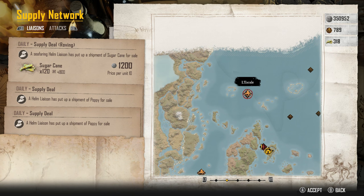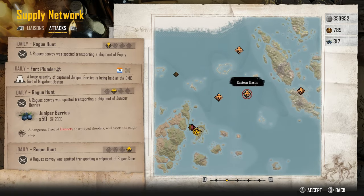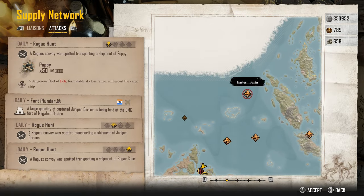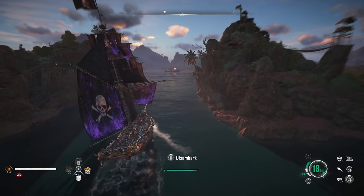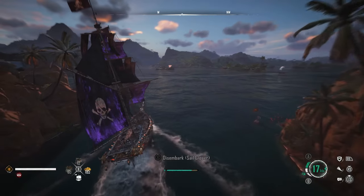Outside of orders, you can go to the Supply Network in your helm, right next to the Order Registry, and under Attacks you can do Rogue Hunts to take rogues down that way as well.